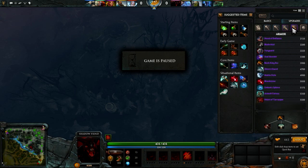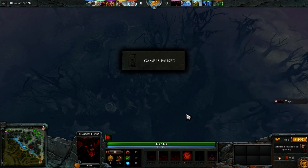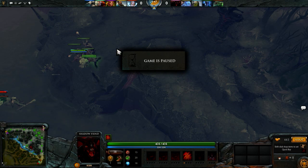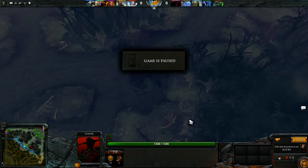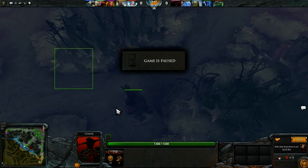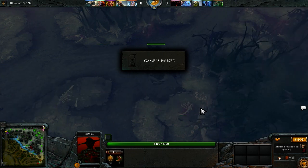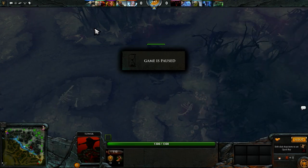So as a mid-carry hero, I'm supposed to buy a Bottle, right? You mentioned that in the email. Yeah, on pretty much every mid hero you get a Bottle. There are a few exceptions — like Invoker, you don't necessarily need a Bottle. Some Invokers do get Bottles, but it just depends.